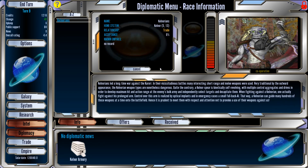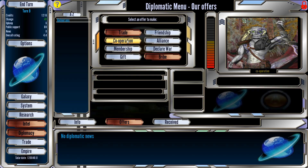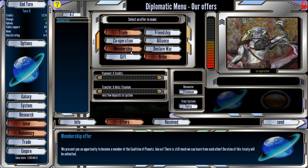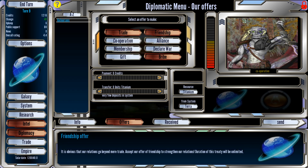We get these guys — they seem to like us, except it's 0% whatever that means. We can go with cooperation, military cooperation, membership — have them join the Federation — give them a gift, friendship treaty, or alliance treaty. No, I think we're good. We can also trade things if we want, but we're good.